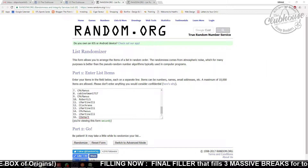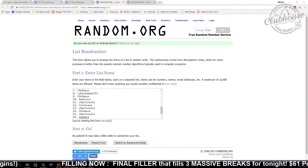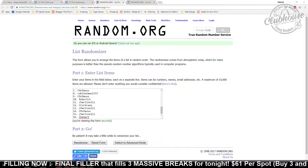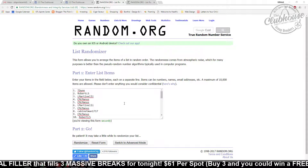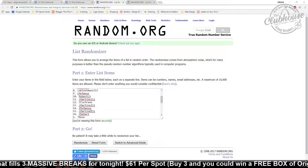Here we go guys, mini number one — mini filler number one, certified football. Whoever hits the two lowest serial numbered cards, going by the left serial number, each of those people will get a spot in the main filler of all fillers for tonight. It fills all three of our monster breaks — 40 total boxes it fills.